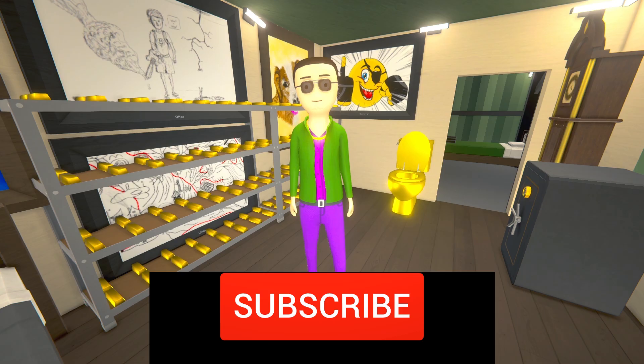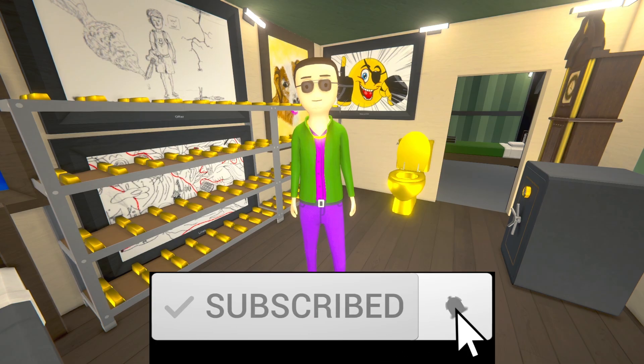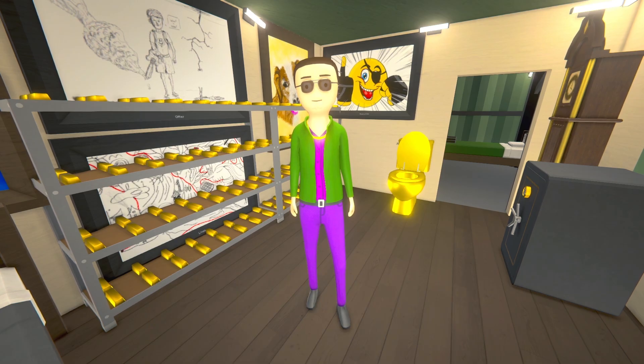Before we jump into today's experiment, I wanted to take a moment to reiterate one of the core mottos here in Savin's world, which some of the new viewers may not be aware of. That motto is: there is no right way or wrong way to play a video game. You play your game, your way. What I do here is run the experiments and present the data. What you choose to do with that data is completely up to you. The most important thing is to just have fun. That's what counts.